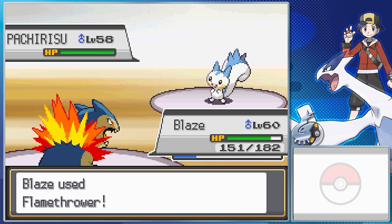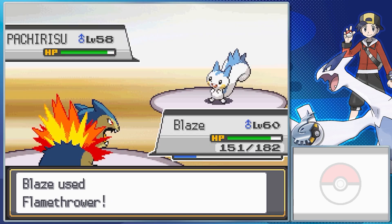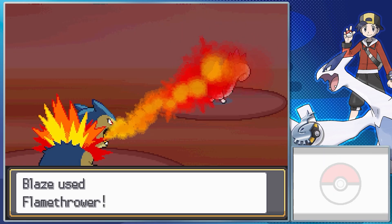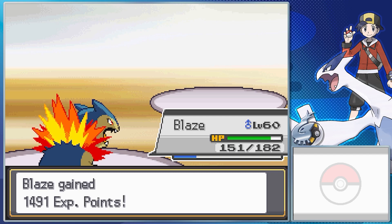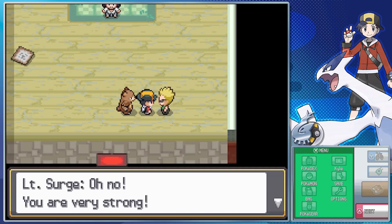Pachirisu doesn't evolve, so it's mostly probably going to be used for HMs in my experience. Pickup on its own isn't too bad an ability if you're just grabbing one early in the game and having it with you until you fill out your team — it can at least get you some decent items. Some of the choices they give for new Pokemon in the rematches are really inspired when it comes to integrating the later two gens into the gym leader teams, but some of them are just bizarre, as you can see with Pachirisu.